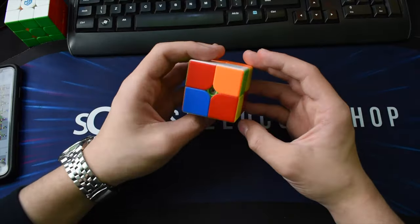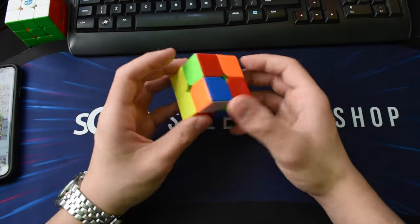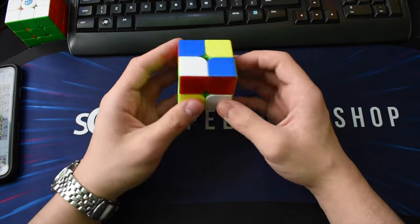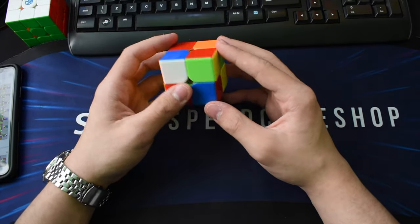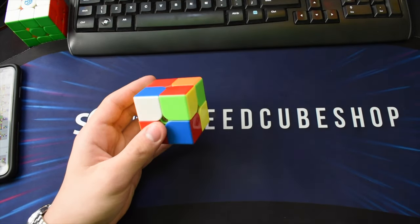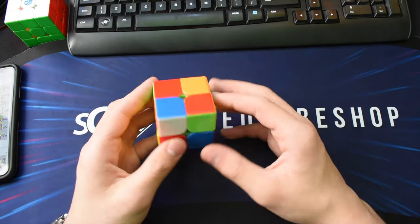On scramble one, right off the bat I see blue — three moves and it's two-gen, so that's pretty good. Looking a bit further I think I definitely do blue, but it's a bit unclear how I'd execute it. I'm very picky about the angle I'd execute it from, but I'd probably go and do it like this.